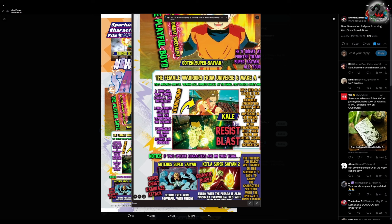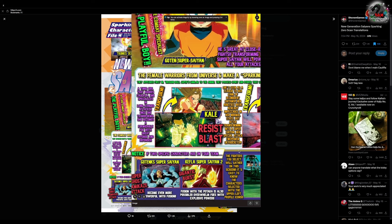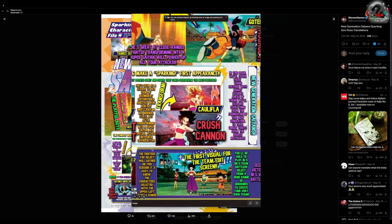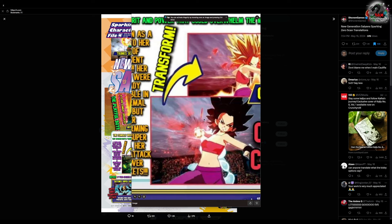We already saw Kale's berserk form when they showed off the Broly stuff, so we know she has multiple transformations. This is her normal form and then her Super Saiyan form, which has the golden-yellow hair rather than green. She has an attack called Resist Blast.